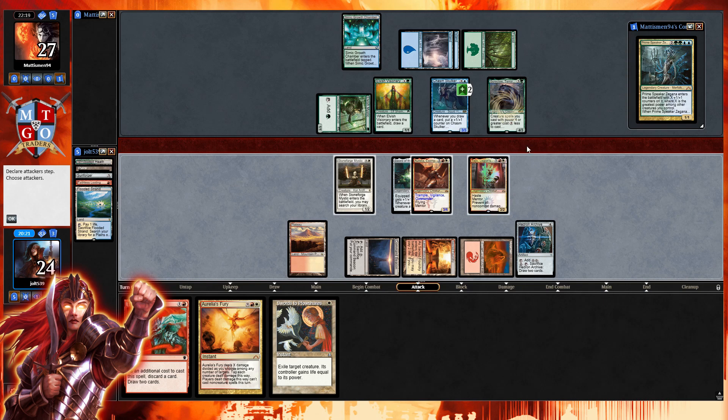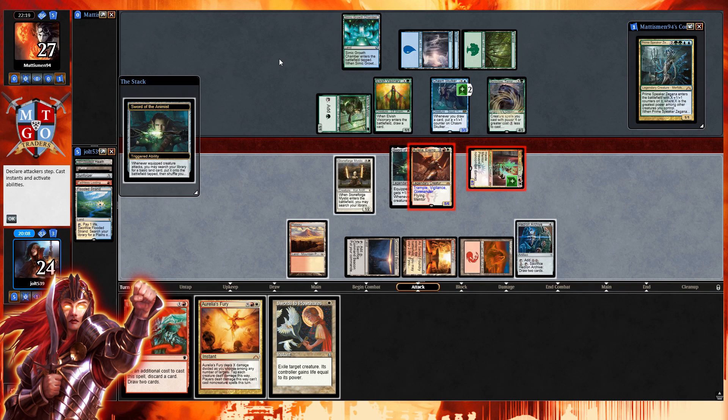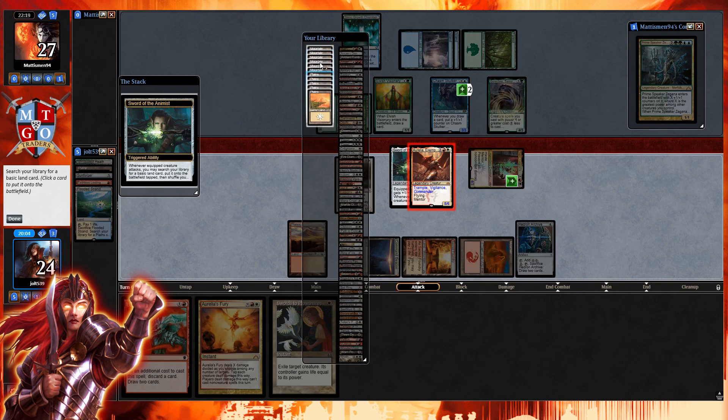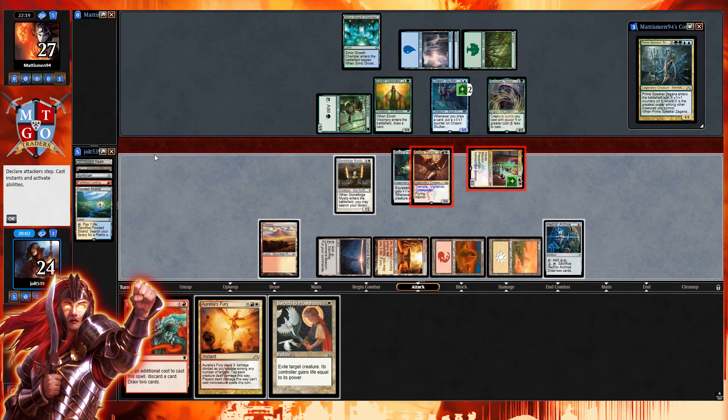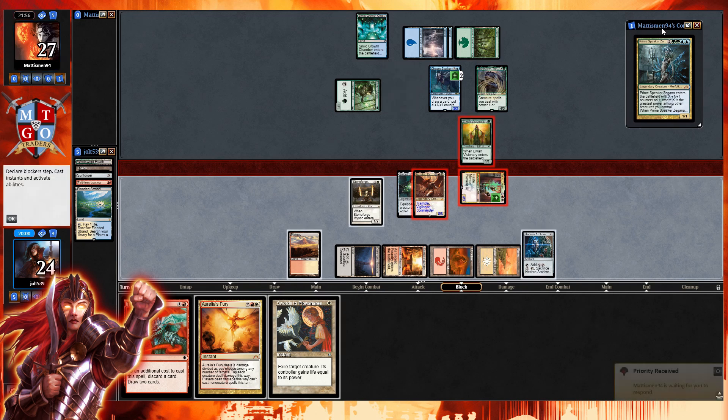We put the mentor trigger onto Tajik, use the sword, and grab Plains off of that. We've got a five-six and a four-three swinging across. If our opponent wants to trade, we can use Swords to Plowshares to protect Tajik. We want to minimize the card draw Prime Speaker gets. If we can trade with one of those creatures, we'll make that trade. Elvish Visionary jumps in front of Tajik — knocking our opponent down to 22, five commander damage.